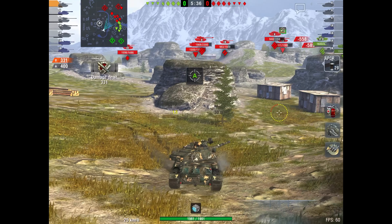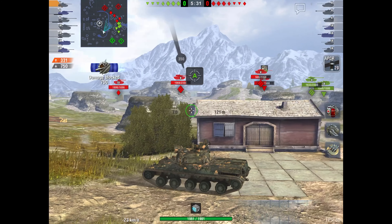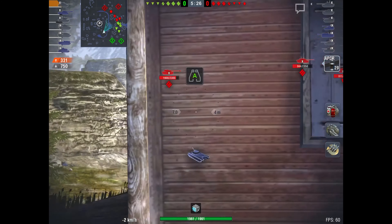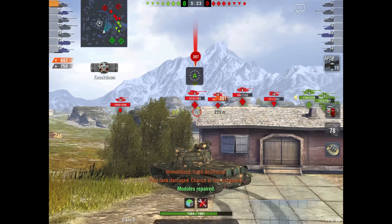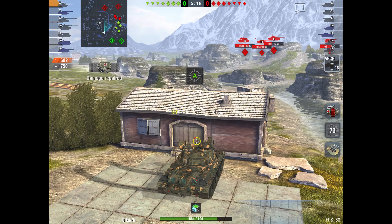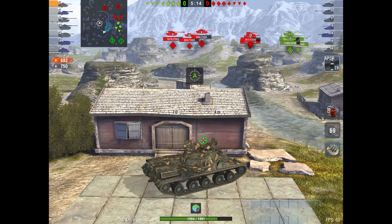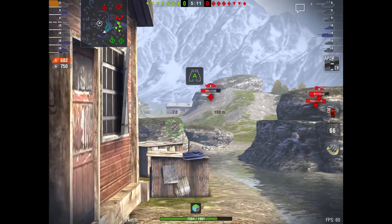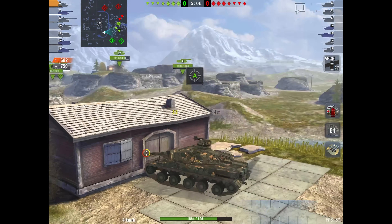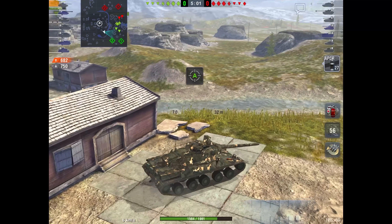We make sure we can back up — in the AMX 30B we have really good reverse speed. We get another bounce there. This game we are really showcasing how troll this tank's armor is when you angle it right. We trade a shot we probably shouldn't have, but we get one back in return. This tank is really, really quick; you can take advanced positions very fast. We take a blind shot there — I don't think we hit it.